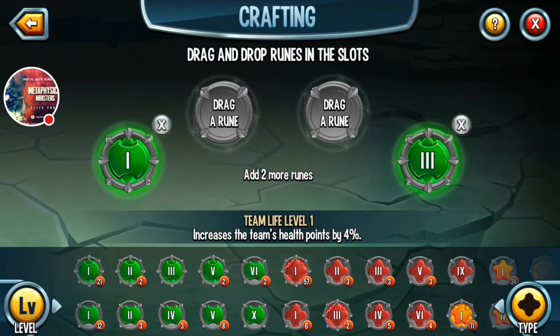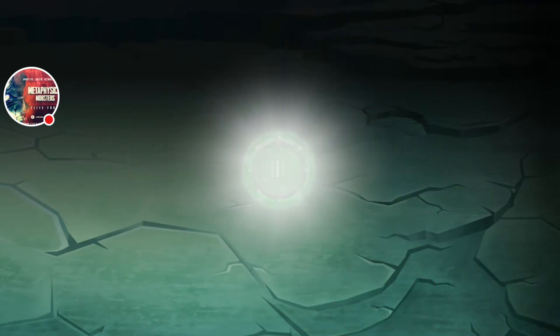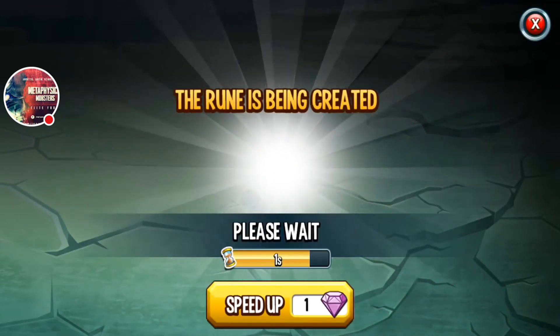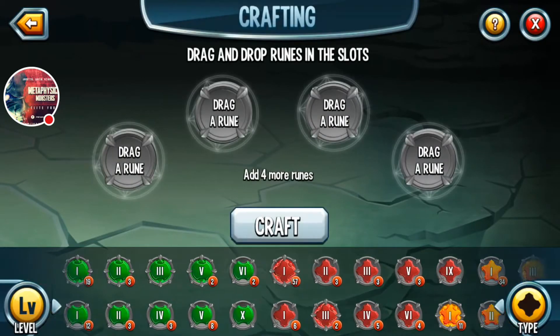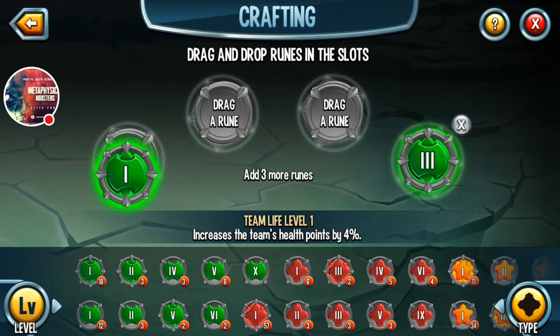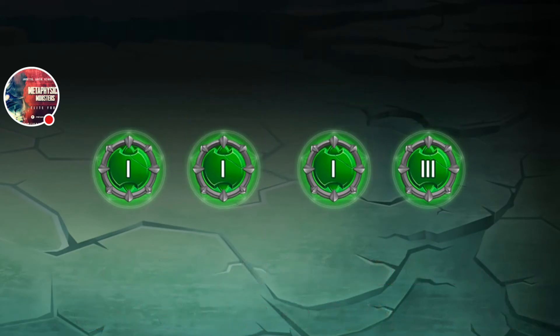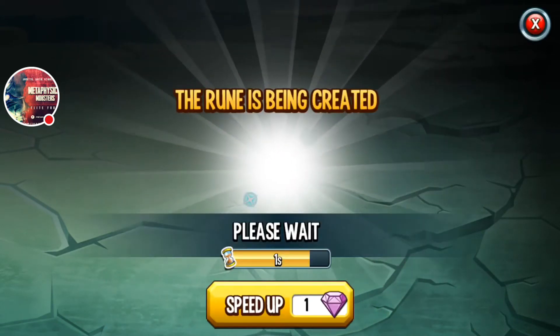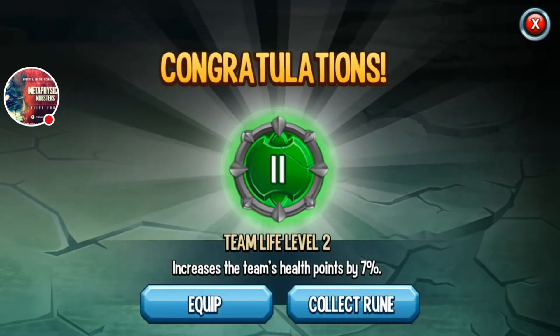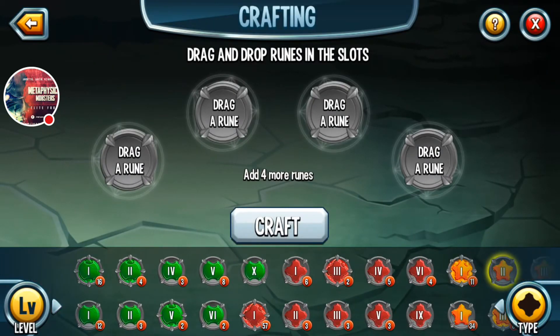Let's try to get some team runes going. Starting with a three — low risk. Let's try to get that up to a five team rune. With team runes I don't use too much — if I get it up to a five team, I'm gonna put that with some speed. But I've already used up my good luck, so that's the thing to keep in mind.